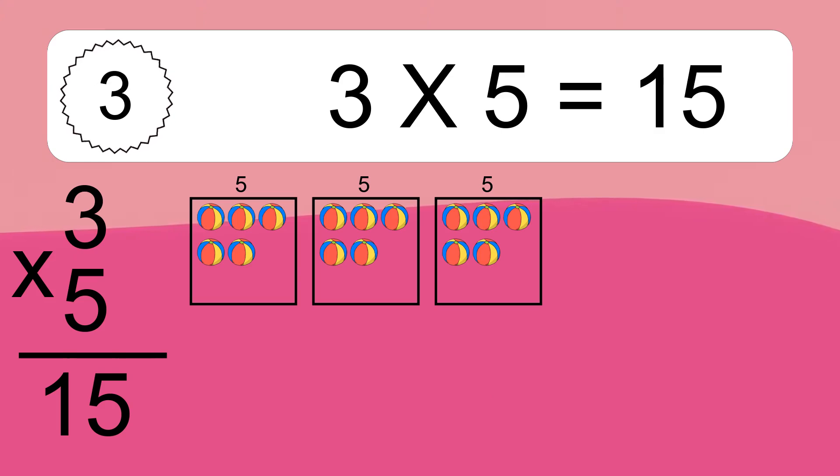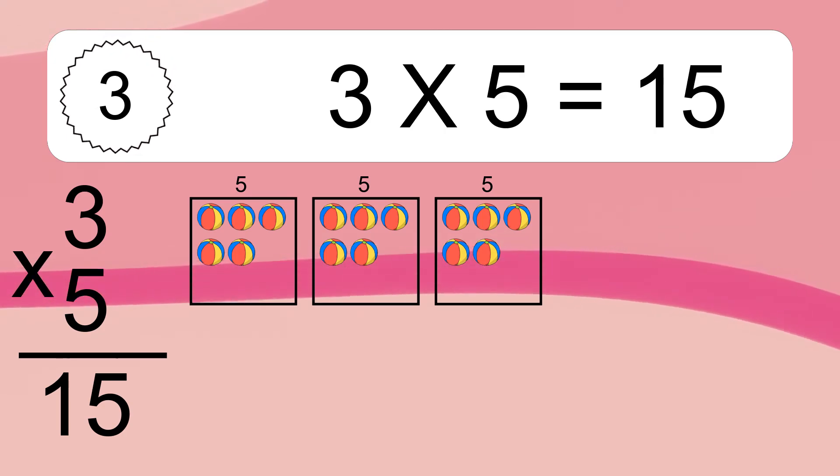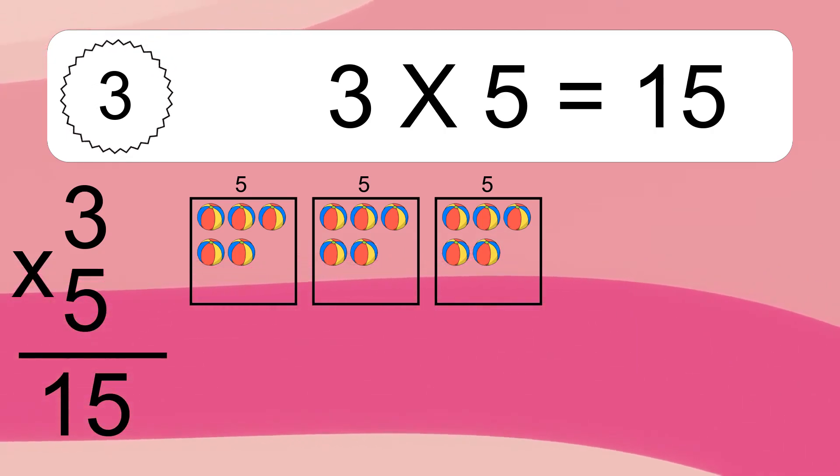3 times 5 equals what? We have 3 boxes and each box has 5 colorful balls inside. If you count all the balls in all the boxes together, you will have 3 times 5 balls. This equals 15 balls.